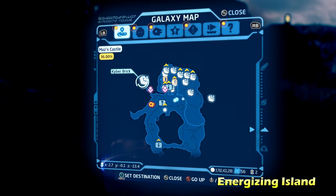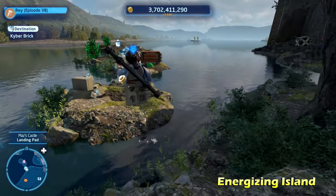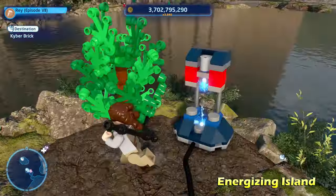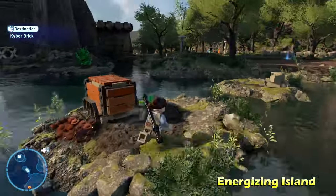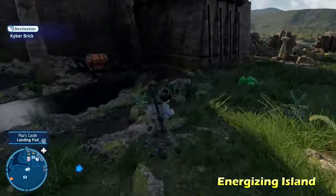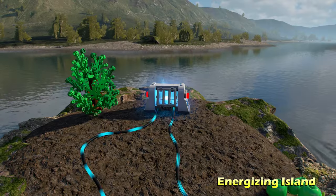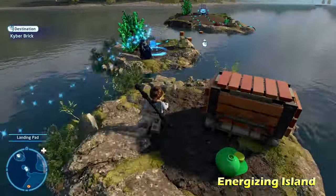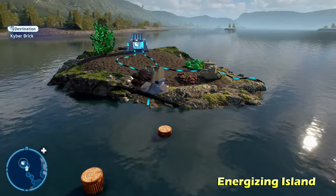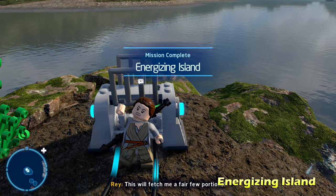Next up, over here just to the left of the castle to the north of the landing zone: Energizing Island. This one requires us to plug in two batteries. The first battery is on the islands as you approach the crate with the Kyber brick. The second battery is over here in front of the castle — put that into place. From there you can go over and get your Kyber brick. Just follow the cables coming out of the crate and you should be able to figure out what you need to do.